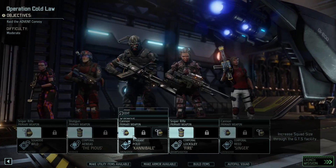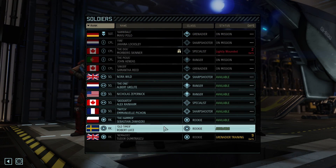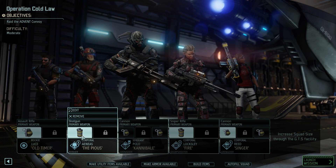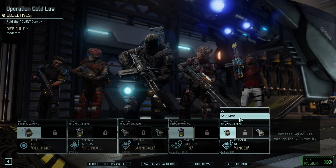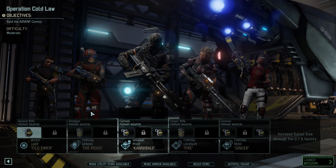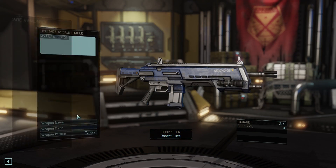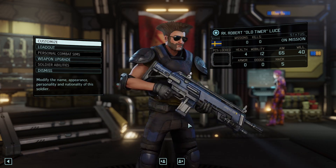We are going to take out the same squad that we had set up previously. That's going to be Oldtimer, who is from the character pool — pretty cool that it just overwrites everything. We're going to take out Pious, Cannibal, Fire, and Singer, and I think we're all loaded up correctly. Let's just check — do we have any additional upgrades? No, we don't. I love his armor. That's very cool.